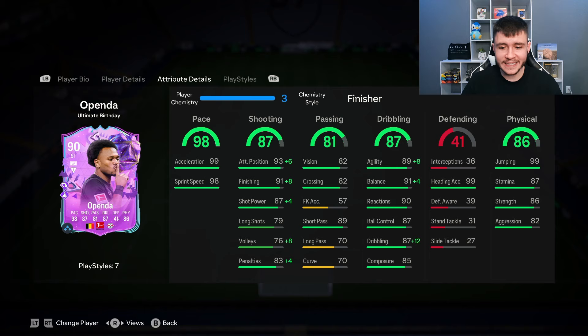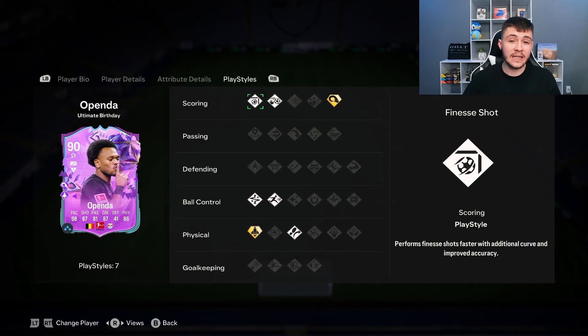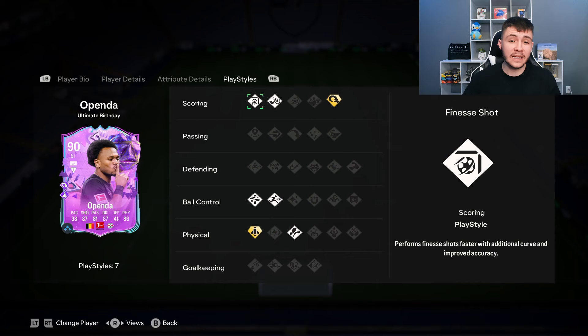With the finisher chem style we're also helping out with dribbling — 97 agility, 95 balance, and 99 dribbling as a subcategory. You definitely have to give him a chem style that helps with dribbling. 86 physical for the card as well — he does get a lot of things to go his way, with 86 strength and 82 aggression being pretty solid for a striker. The only real letdown is maybe his play styles — the power header play style plus is pretty good but nothing too crazy. If you really want it to be effective, he needs the aerial play style too. The technical, finesse shot, and rapid are really nice for his ball control, and the quick step play style plus with almost 99 pace is honestly just a little bit too good — accelerating even faster during that explosive sprint.